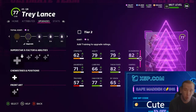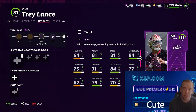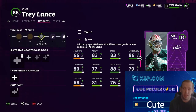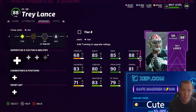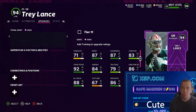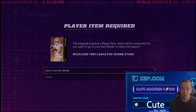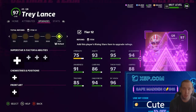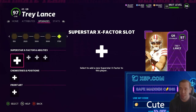Trey Lance is here. I'm running a 49ers themed team — I have 25 49ers. We're gonna get him on there, power him all the way up, and I'm gonna show you what he can and cannot do at his peak ability. He's 97 overall. Let's look through his abilities and X-Factor.